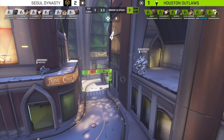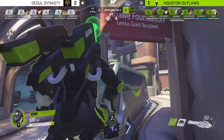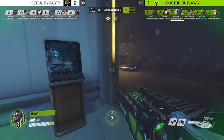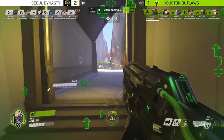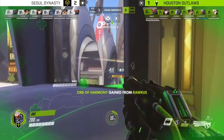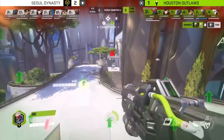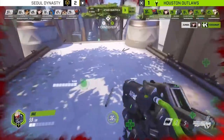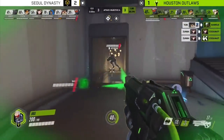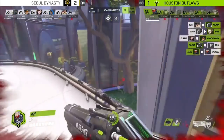Now let's go on to another match — an epic Numbani game between the Seoul Dynasty and the Houston Outlaws. Seoul ended up winning the series two to one with this map being a tie. The Houston Outlaws were one tick away from being able to go on to a fifth decider map, which is pretty impressive stuff here in overtime. We didn't really get a good camera view on that first engagement, so we're going to skip past that.